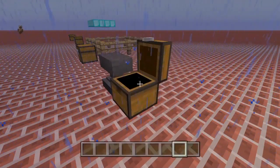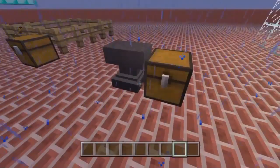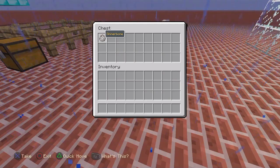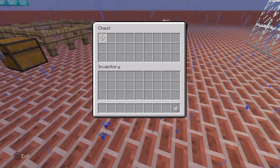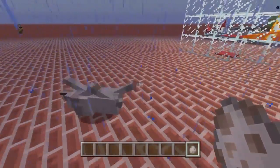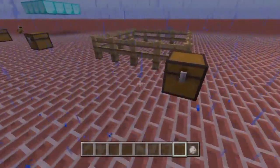Let's knock this one out. If you name any egg or name tag 'Dinnerbone', it will produce an effect that will make the mob or any animal upside down.